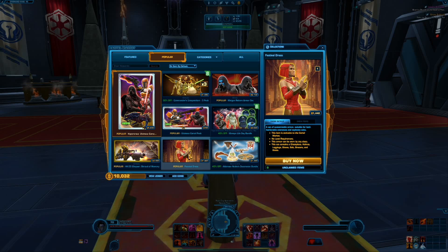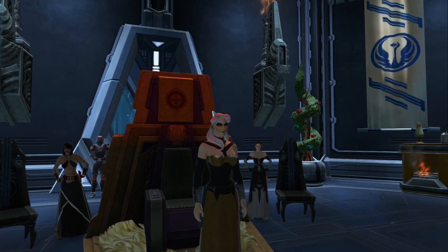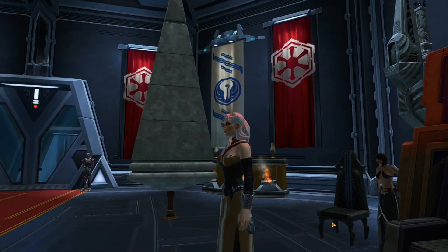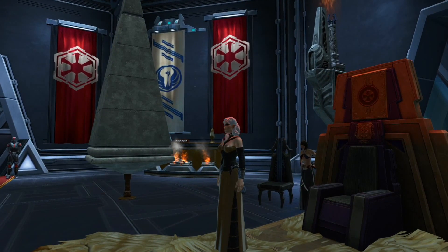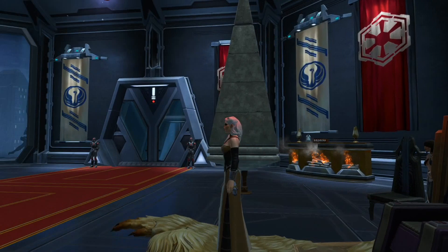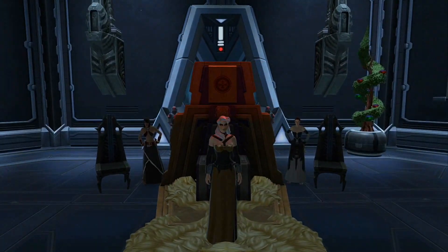Now let's take a look at what the black on black dye set looks like, and then the white on white. Here you have it — this is my main toon wearing the black on black dye set. I like it. I'm a bit bummed that this part doesn't change out, but I still think it looks pretty sweet.